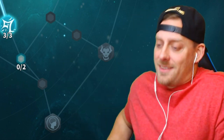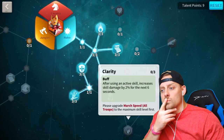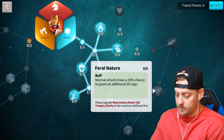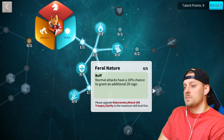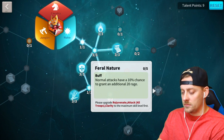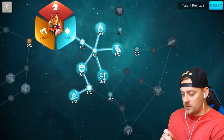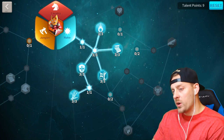Looking at the bottom of the talent tree: Clarity - after using an active skill, increase skill damage by 2% for the next 6 seconds - is a must-have. Feral Nature gives a 10% chance on normal attacks to gain an additional 20 rage, scaling by a factor of 5 per upgrade, so when maxed it could reach 25 or even 50 additional rage, allowing rage to stack up significantly.